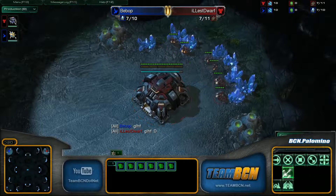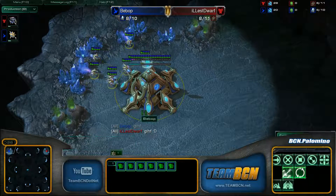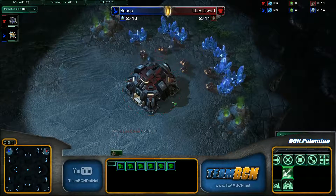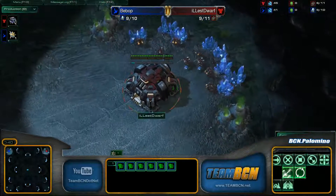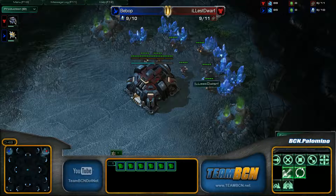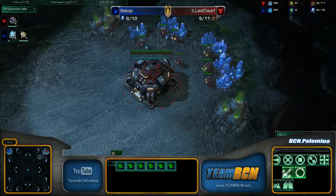This is gonna be a best-of-five — first player with three wins takes the gold. Bebop is gonna spawn on the top left, and Illisdorf is gonna spawn on the top right.